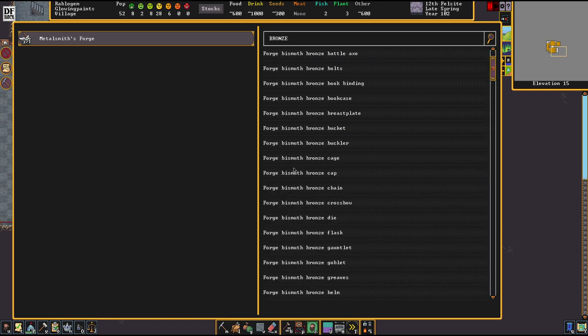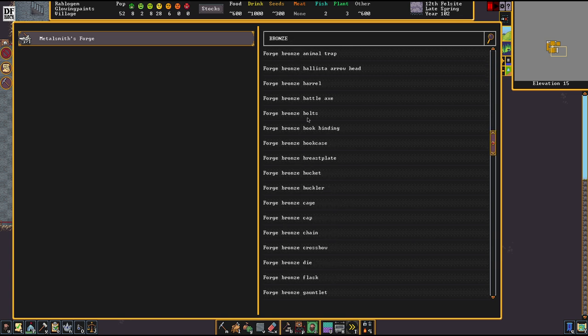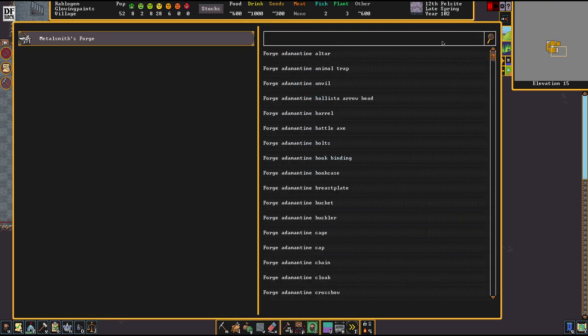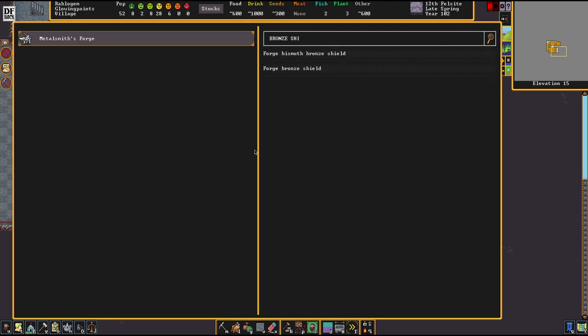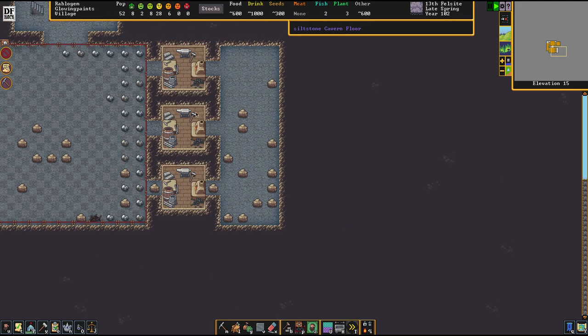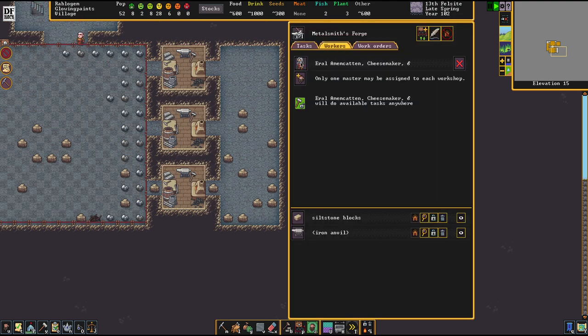I've heard that sometimes your civilization doesn't know how to make high boots - that's a rare occasion. If you can make high boots, great; if you can only make low boots, it is as it is. We're also missing shields - you can make shields out of wood if you want to. This is a typical kit for your people.